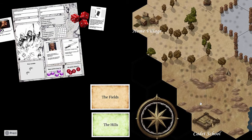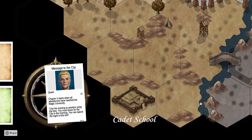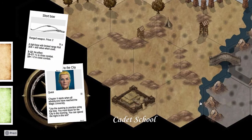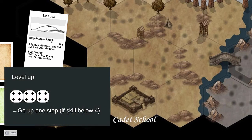Eventually the players arrive at the cadet school, which means the first chapter has ended. They start reading the second chapter, which gives a bit more story and a new chapter card. New rules introduced here include ranged weapons and, importantly, leveling up - which you achieve by rolling a triplet with your dice that is higher than your current skill value.